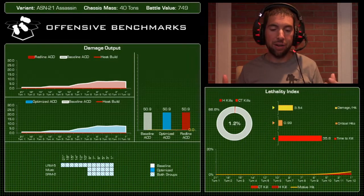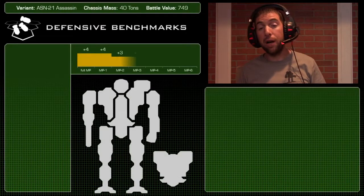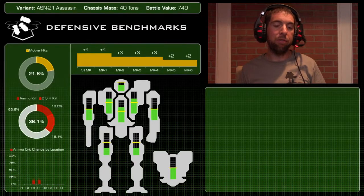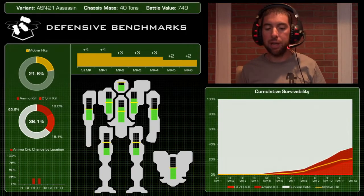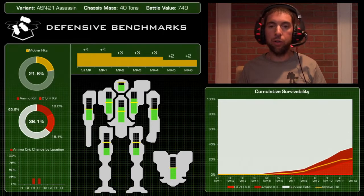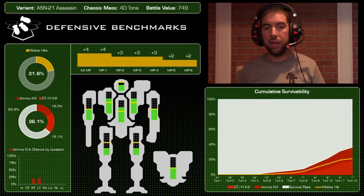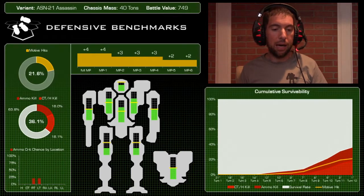Defensively it was a bit of a surprise — in a good way. I mentioned the leg armor and motive hits, but motive hits were only at 21.6%, which is about average for most mechs. A couple of things are going on: those legs are packed with jump jets, so you're only at a two-thirds chance to get a motive critical when you get through those legs. But more importantly, those movement mods play a huge factor in keeping this mech alive — a plus-four on a 2d6 probability curve is astronomical.